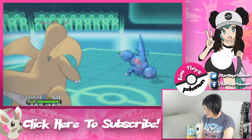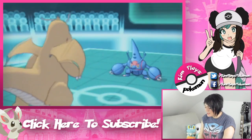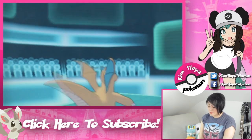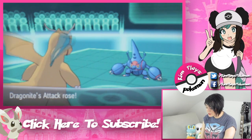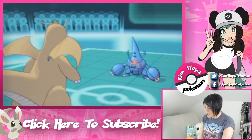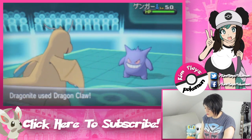He uses Shadow Claw on my Dragonite which breaks my Multiscale. But this is where this match becomes mine — I literally just spam Dragon Dance for two turns. The Trick Room dimensions went back to normal which is awesome for me because he was slower than me under Trick Room, so he was going first. Now I'm faster as well from the Dragon Dance. He did another Shadow Claw which takes me just below half, but then he switches because I think he realizes he's not going to be able to stand what's coming next.